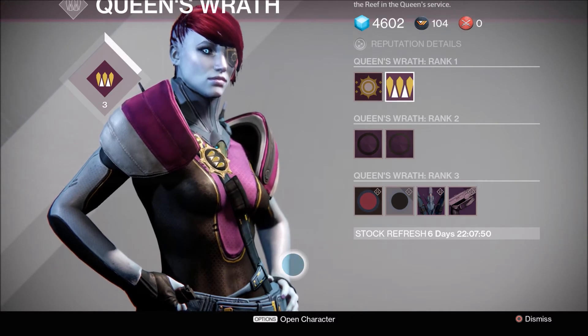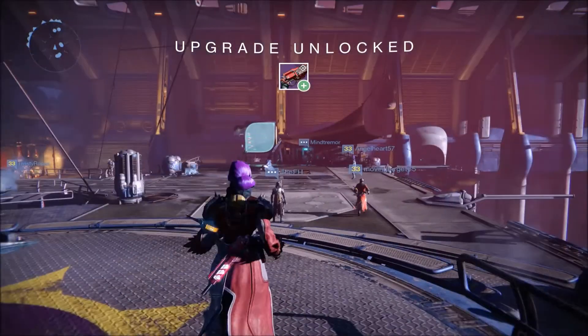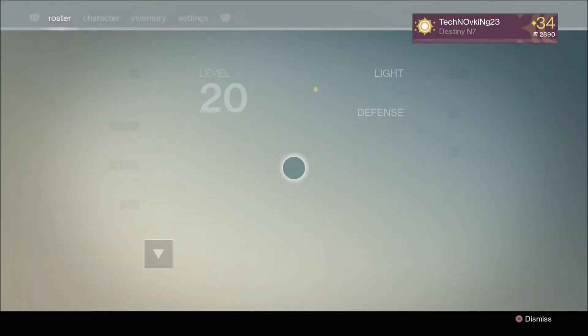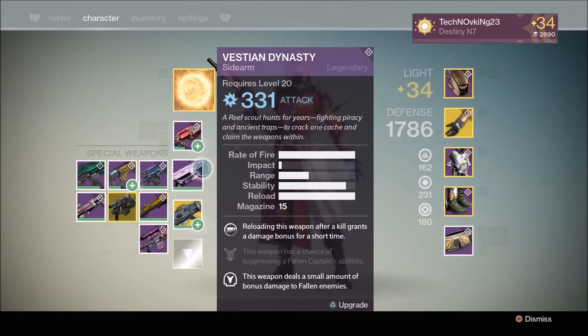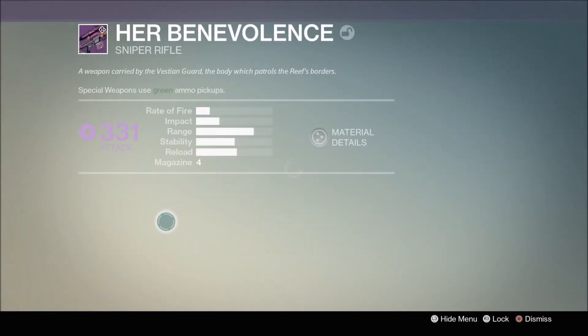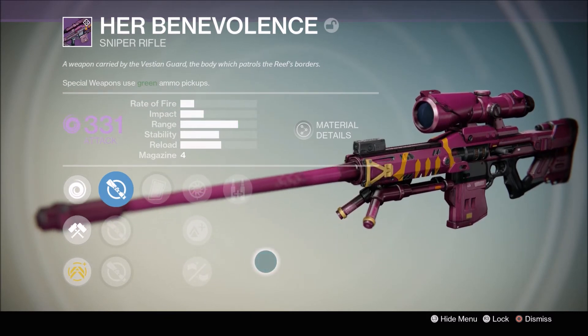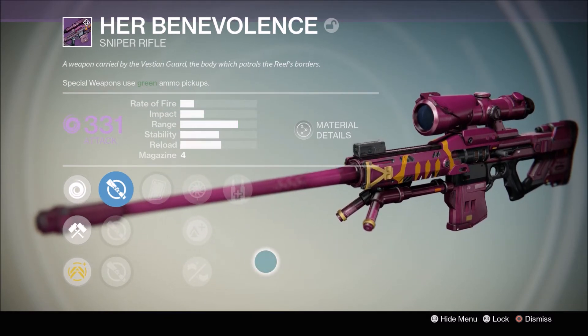Let's take a look at what we got from that rank three package. I saw something I'm really excited about — this is what I was going to continue grinding Prison of Elders to get. It is Her Benevolence, which is the Queen's sniper rifle. This is actually a sniper rifle I really wanted to get my hands on, and I got a void damage one, which is kind of nice.